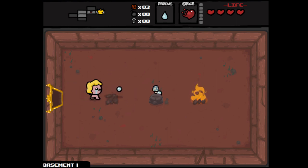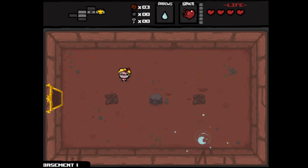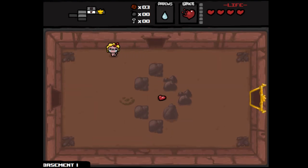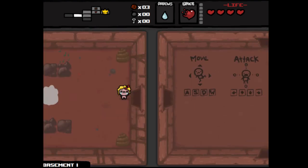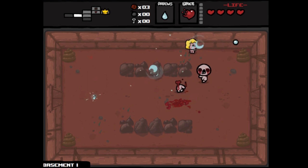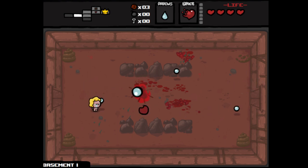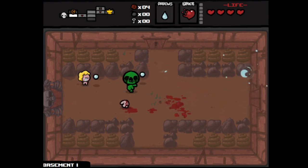The first thing we get off the bat is one of the mushrooms which is speed and range up — can't complain about that, two birds with one stone right in the beginning. We start off with the Yum Heart, and that's about it. The Yum Heart when you hit it restores one full heart. It's useful in the beginning but she's got so much health early on that if you're really needing to use it you're probably not doing a great job. Getting a lot more coins than we were seeing in early game recently. Speed up already paying for itself.